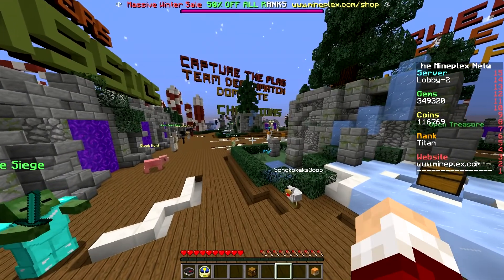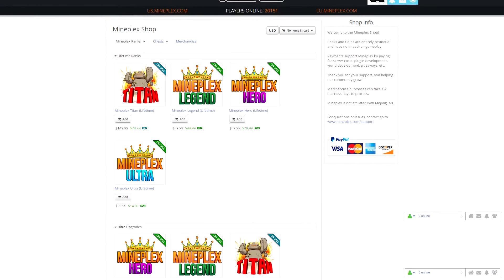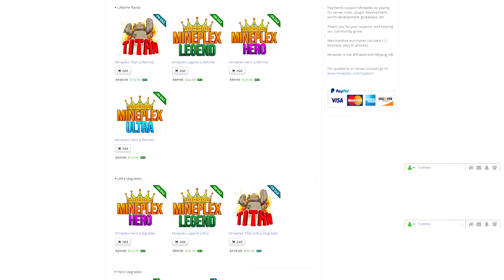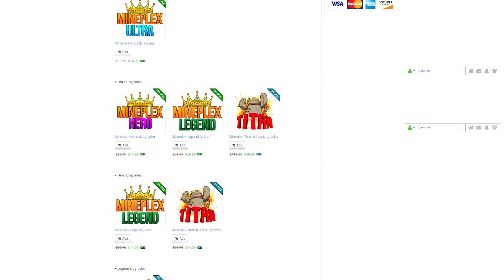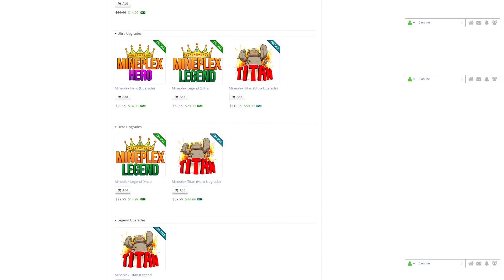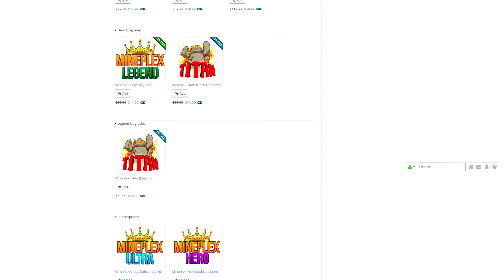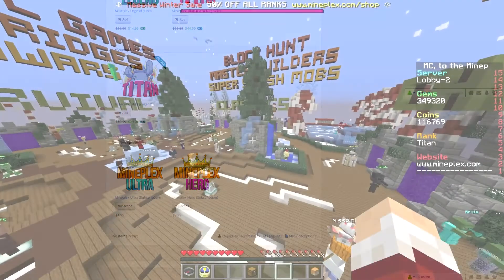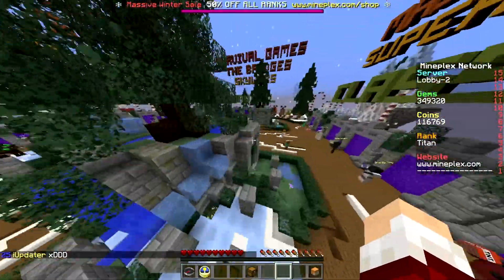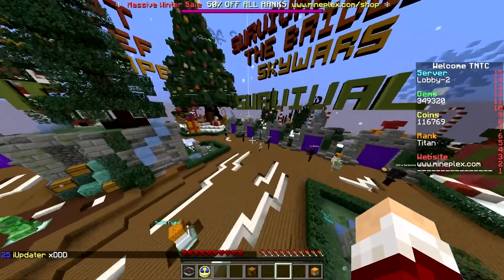That brings me to the next topic of the update: 50% off. It's going through all the new prizes of Legend, Hero, and Ultra — but also Titan. Yes, Titan is 50% off. So if you have already bought Titan, well, that's kind of unfortunate.